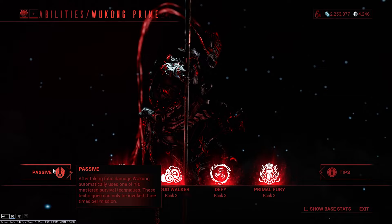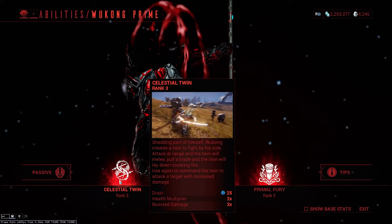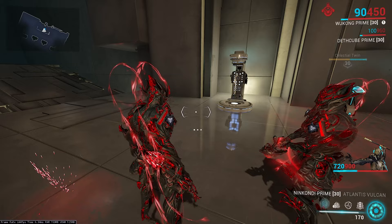Moving on to his next ability, Celestial Twin. Wukong sheds part of himself, creating a twin to fight by his side. Attack at range and the twin will melee; pull a blade and the twin will lay down covering fire. Use again to command the twin to attack a target with increased damage. So if you use a melee, it uses range, and vice versa. However, if you use your fourth ability, he also does, even though that counts as a melee.